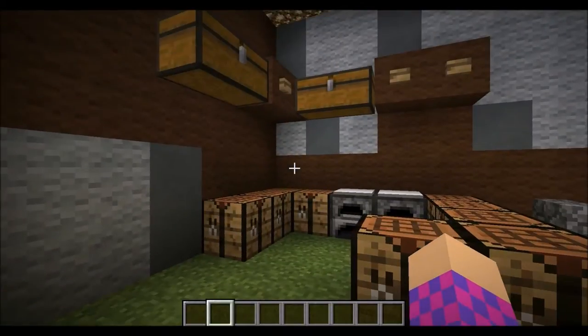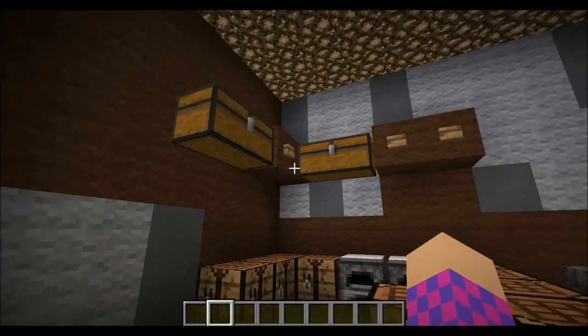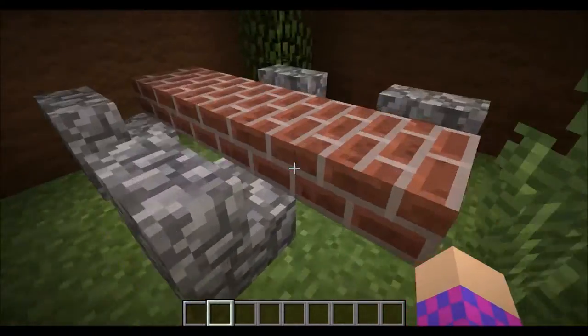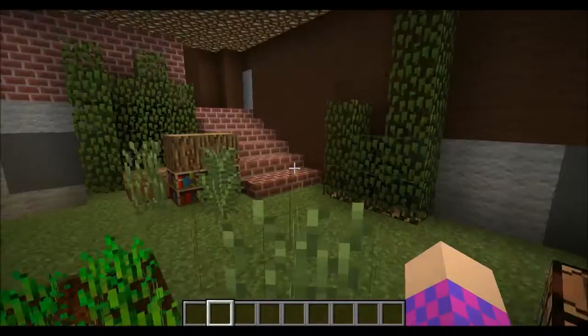This is the kitchen over here. Obviously, what can be in a cow's kitchen other than wheat? That's what they eat. And the dining room table over here — because cows have dining room tables, don't you know.